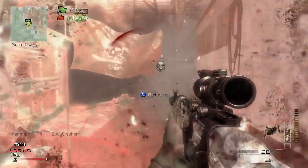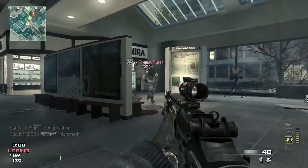Things like capturing flags, taking domination points — even assists, if you use a sort of perk, count towards moving your pointstreaks forward.